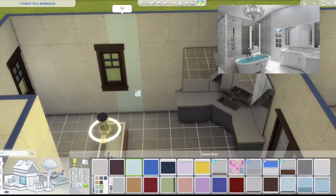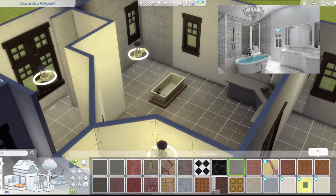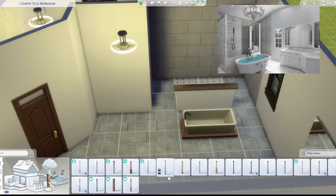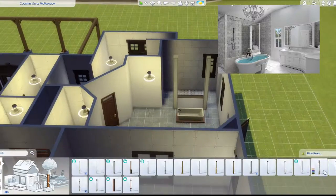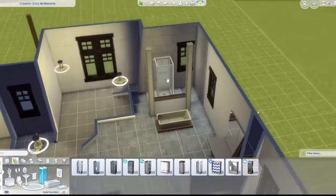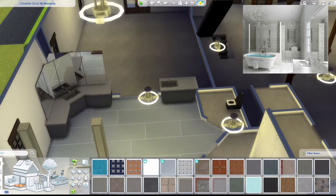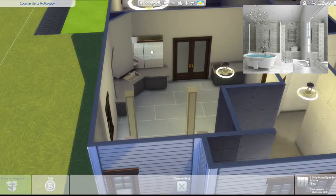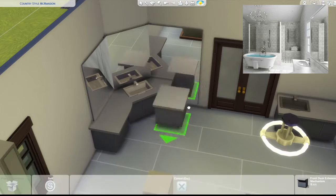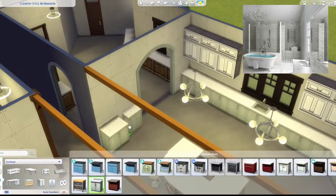I'm working on the master bathroom — there are actually two reference images for this room. There's a back space where I put a shower. If you have the University pack, I'd recommend replacing it with the university shower since it should be a full shower booth rather than a small box. I also realize the mirrors are bumping out so I change them to a single-panel version that looks more like one cohesive piece.